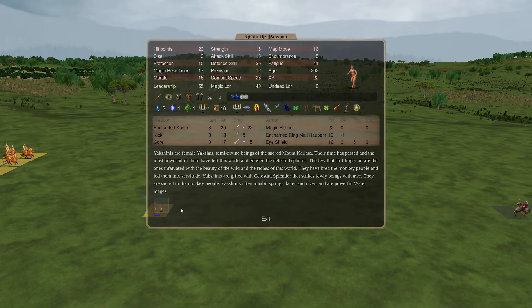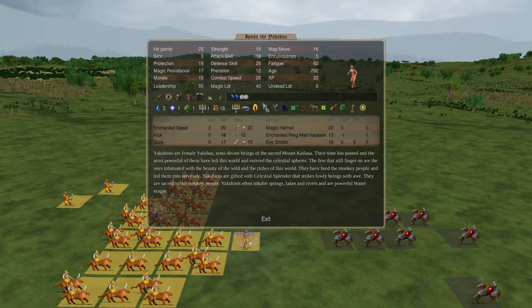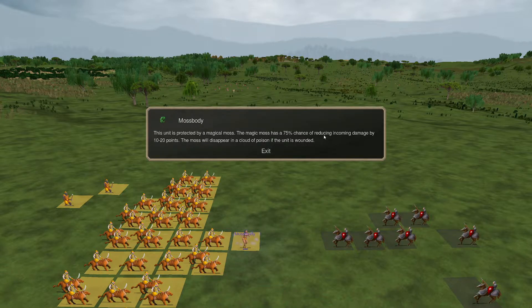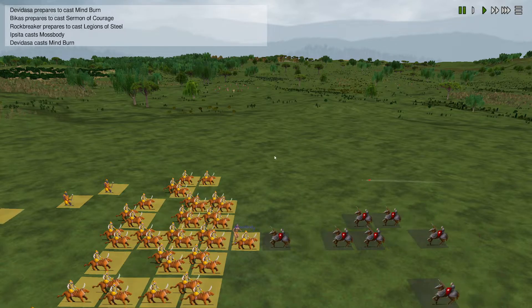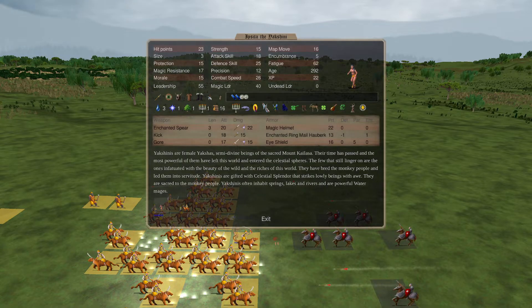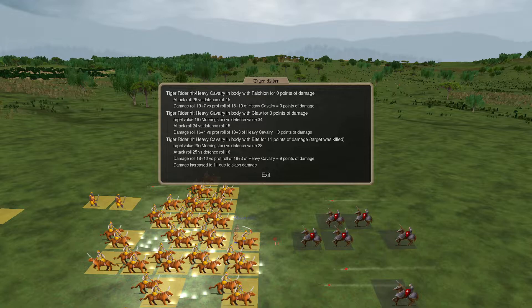Guru hit an Ancient Stone Hurler with mind burn - rolled 10 versus magic resistance 13, they rolled a 4 - hit! Damage 12 against 0 armor. He missed on the next one though - 11 plus 8 versus 13 plus 11. These Ancient Stone Hurlers are decent. The Ganinda did blessing - probably too far away to do anything else. Now they're coming up and moss body is being cast too. She's 75% ethereal so hoping that won't be a problem. Tiger head hit cavalry with falchion - roll 26 versus defense 15, then rolled really well for damage.